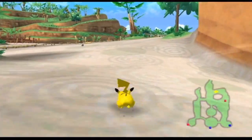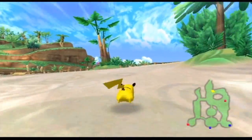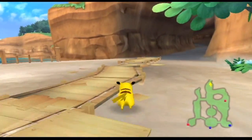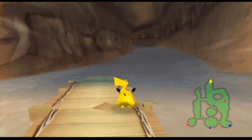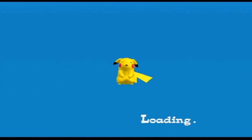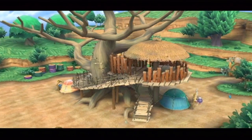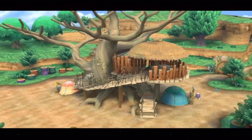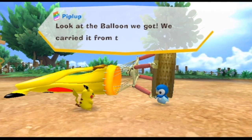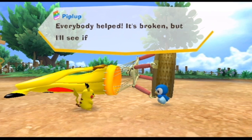Now that Wailord's on our side, we can move on. I don't think I forgot anybody else in the beach zone, so let's see about upgrading our skills and then move on to the next zone. Wake up, Pikachu — this is no time to sleep. We're going to upgrade your abilities. There we go. Oh, look at that — the treehouse has grown. And look at the balloon we got; we carried it from the beach zone. Everybody helped — it was broken, but maybe we can make it fly.